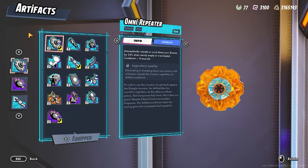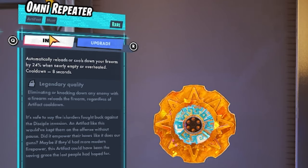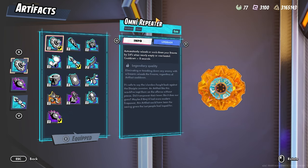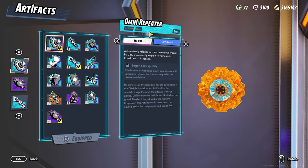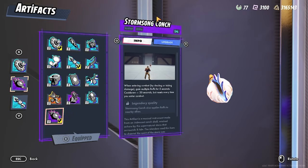For the next build, we have a close range build mainly meant for pushing and getting into shotgun fights. We have the Omni Repeater, Storm Song Conch, and Soul Siphon — artifacts that work really well together for PvP. The Omni Repeater automatically reloads your firearm by 24% when nearly empty or overheated. If you have the Moldoon, that's probably one of the best shotguns in the game with six shots — when it's nearly empty, it adds two extra bullets, giving you eight total instead of six.